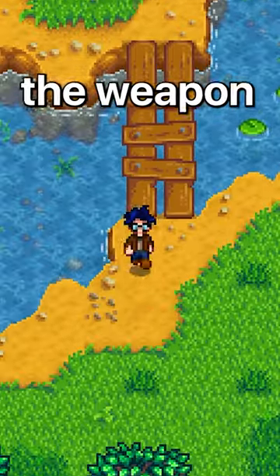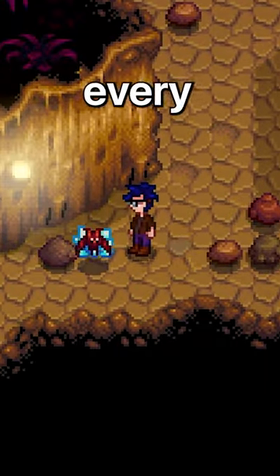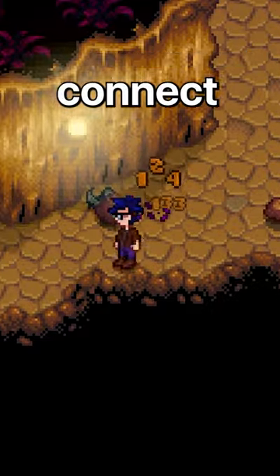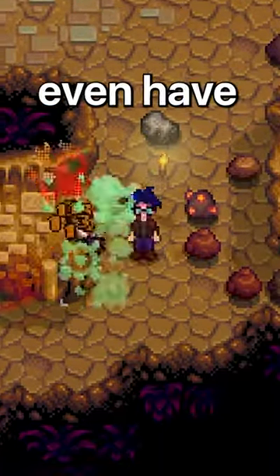Next up, we have the weapon type trinkets, like the ice rod. This trinket will fire orbs of ice every few seconds, and when they connect, the enemy is completely frozen for 4 seconds. The orbs even have piercing.